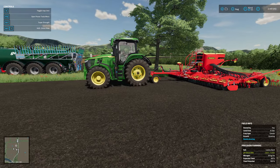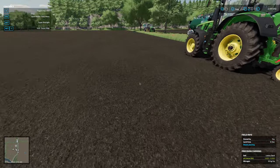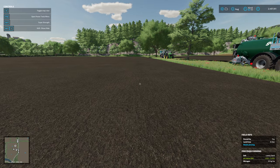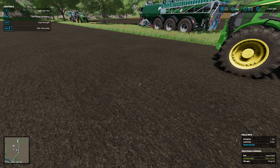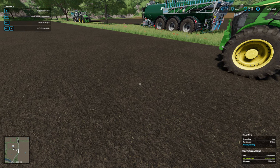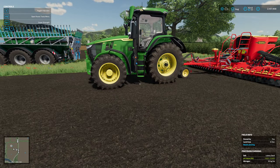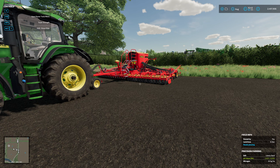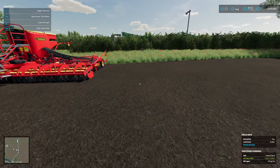Those of you that are eagle-eyed will notice I now have a worker going off in the background and my soil has changed. This field — I didn't notice it — was actually showing a seeded state yet with no seeds. It was saying cultivated, showing a seeded state, and so was the other one.